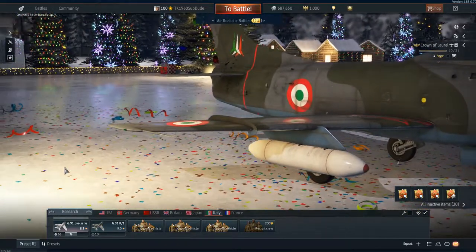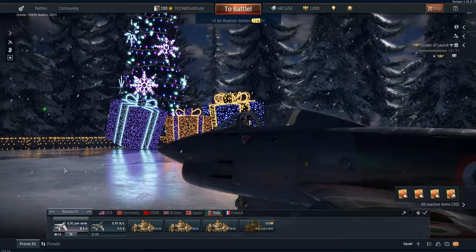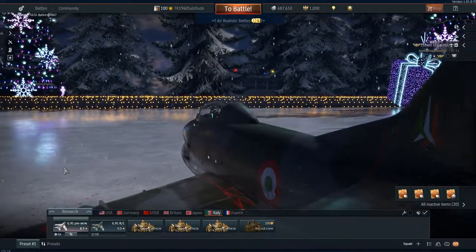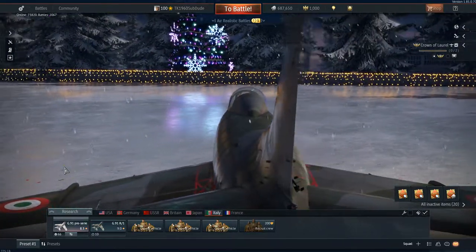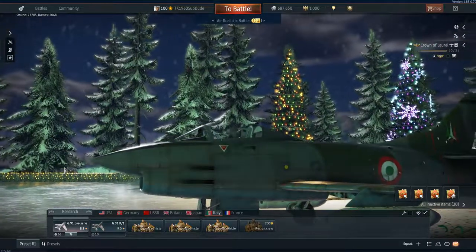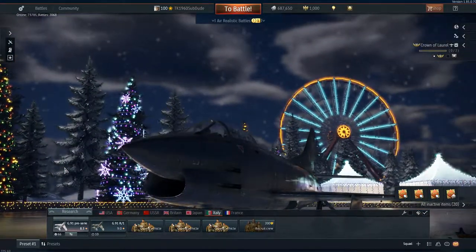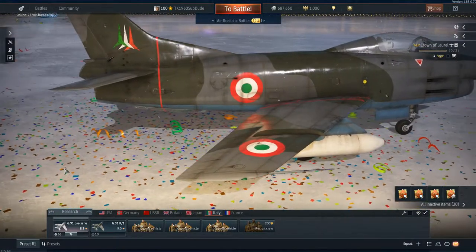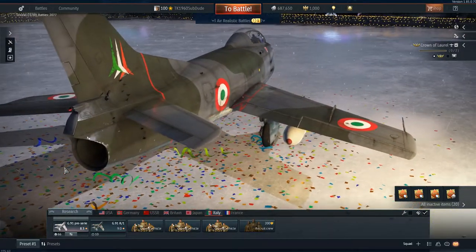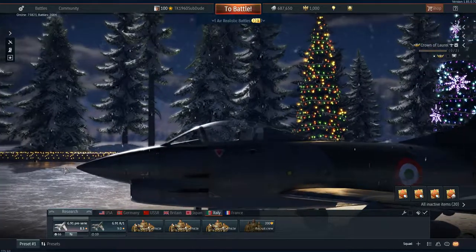Which is what it's supposed to be — gotta remember this plane was designed as a light attacker, a light fighter-attacker, and winner of a competition for NATO. It was used by NATO countries: Italy and Germany, although Germany for some reason didn't like it. They had the G91 R/3 which had two 30mm DEFA cannons. I like that armament much better than the four 50-caliber M3 machine guns. And Portugal, which also used the R/3.